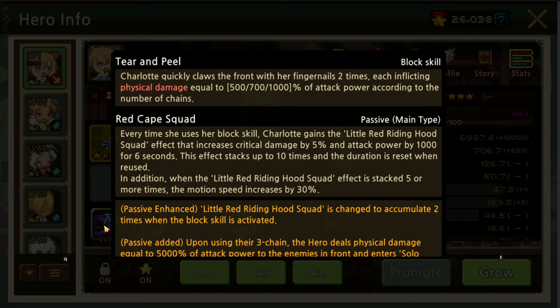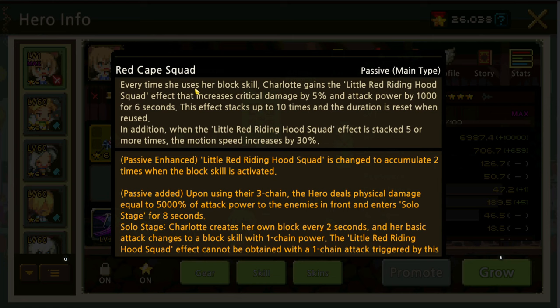Let's have a look at her skills. Tear and Appeal — Charlotte quickly closes in on the front with her fingernails two times each, inflicting physical damage equal to 500, 700, and 1,000 percent of attack power according to the number of chains. Passive type is main, so she'll be using three chain every time. When she uses her block skill, Charlotte gains the Little Red Riding Hood Squad effect that increases critical damage by 5% and attack power by 1,000 for 6 seconds. This effect stacks up to ten times and the duration resets when reused.